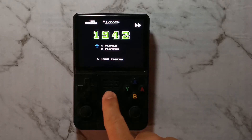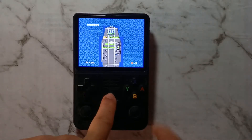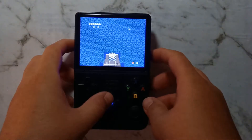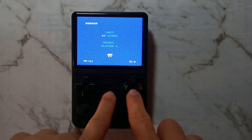You can fast forward simply by holding the function button. To toggle fast forward, hold function and press the left joystick in. You can pause the game by holding function and pressing A — resuming is the same. You can quick save by holding function and pressing R1, and you can quick load by holding function and pressing L1. To restart the game, hold function and press B.